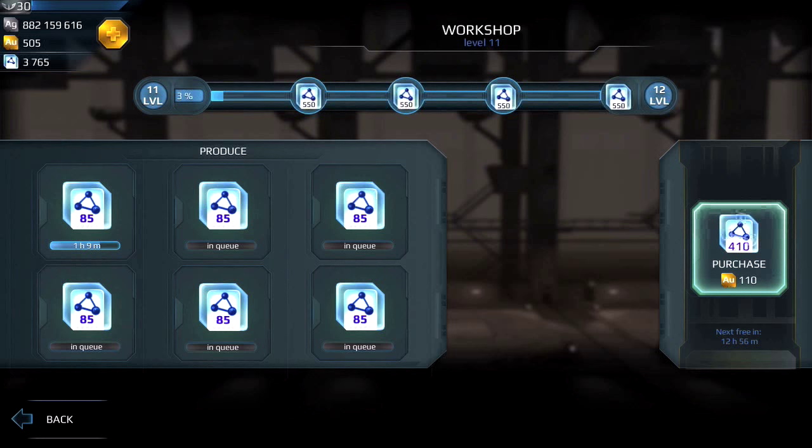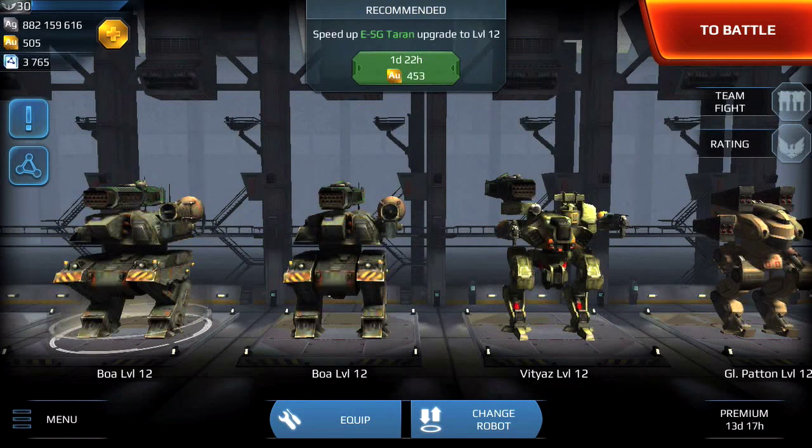I could purchase 410 workshop points for 110 gold. In the main hangar, under gold, you can see how many workshop points you have. In this case, I have 3765 workshop points.